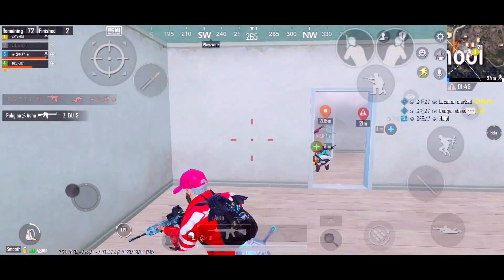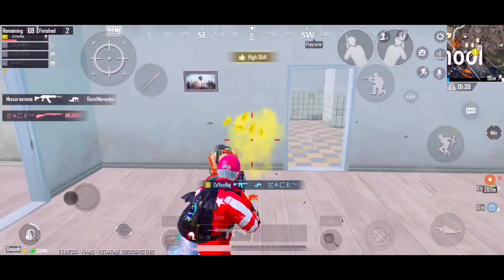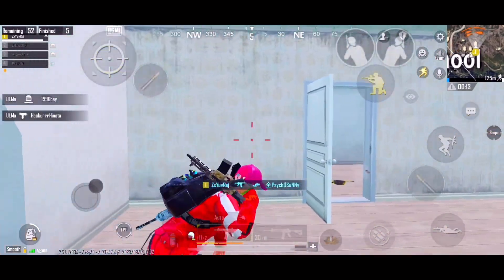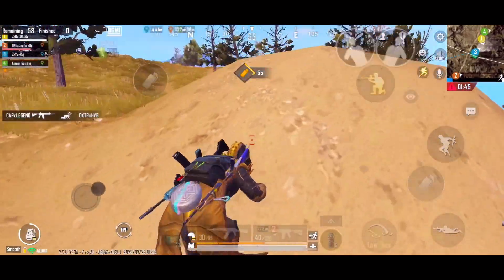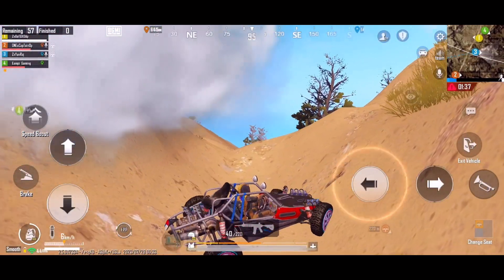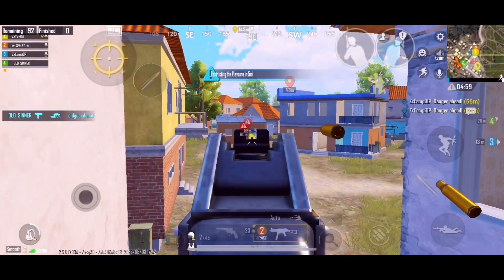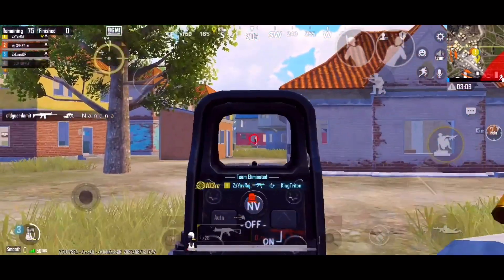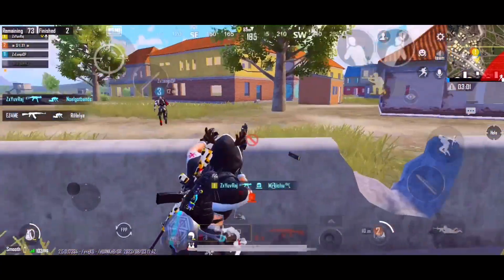Point number 4 is about smokes — how to use smokes competitively. Many people are wrong about smokes — they don't use them. In competitive play, you have to use smokes. As you can see in this clip, I had to move but I used smoke because I knew my opponent was good. I knocked and finished — you can use smoke to move safely anywhere in competitive without risk.